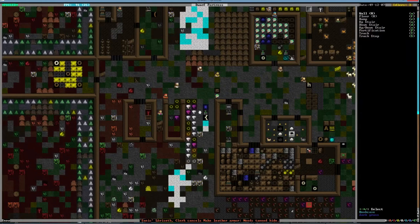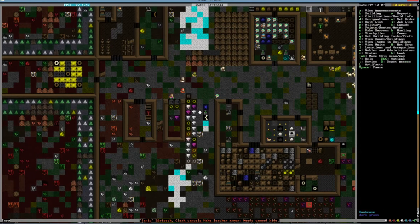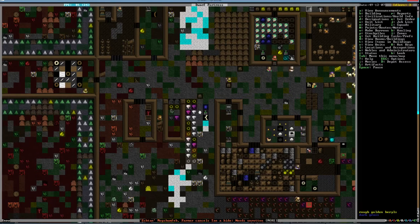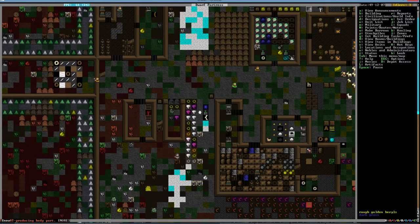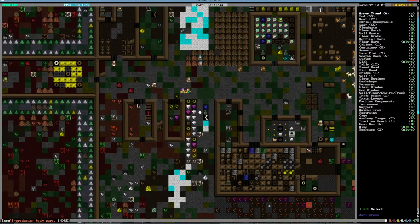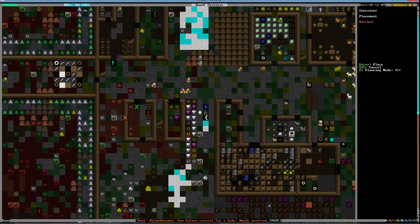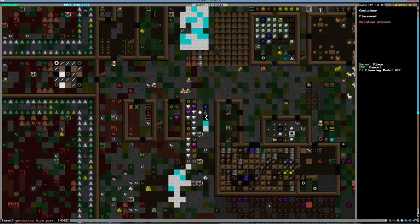Okay, the floor there — we also want some doors, and then we'll make this into a temple. I'm not sure what needs to go into a temple — chairs? I forgot to look at that. I do know a library needs boxes, which we will put some containers in there. We have a chest and a bag.